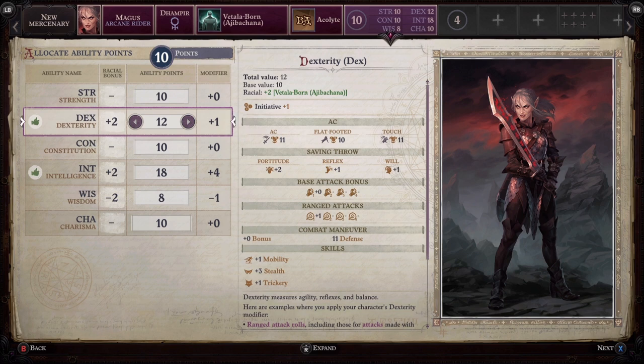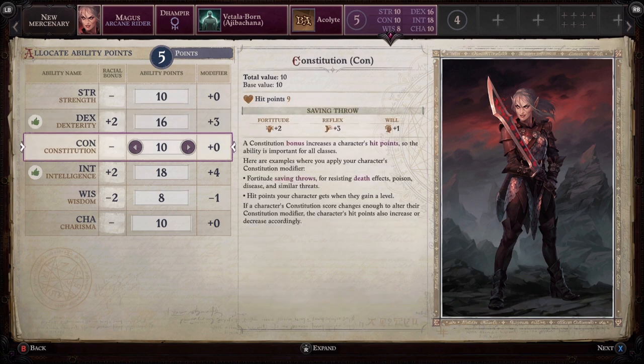Your second priority has to be Dexterity. After your Magus has cast their magic, the next step is attacking with their melee weapon — typically a finesse weapon — which is why you need high Dexterity. Also remember that as a Magus doing mounted combat with both magic and melee, you'll need extra points in Constitution because you need those extra hit points to take hits after you've finished casting.